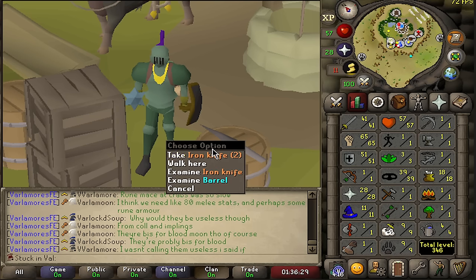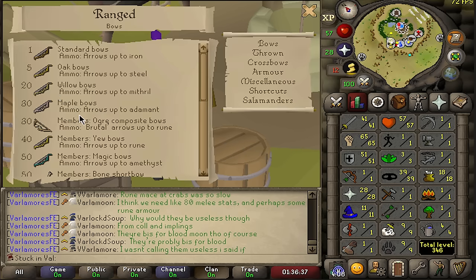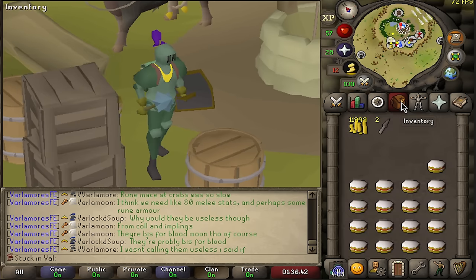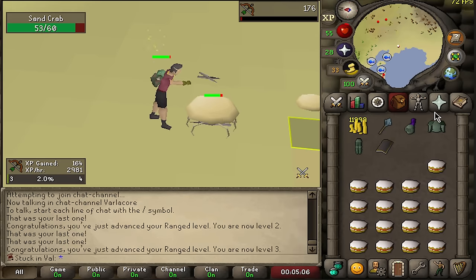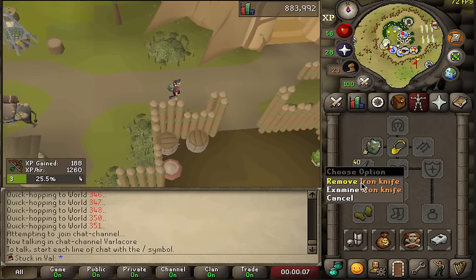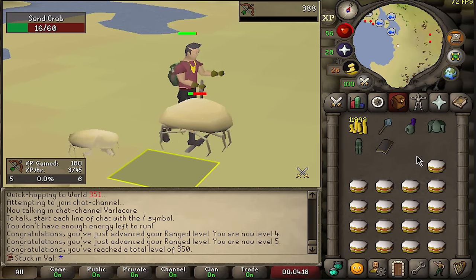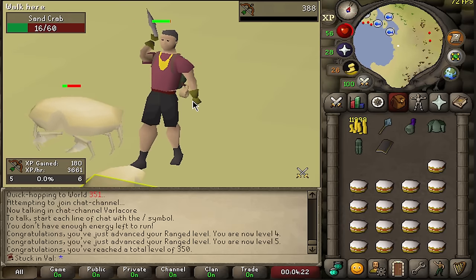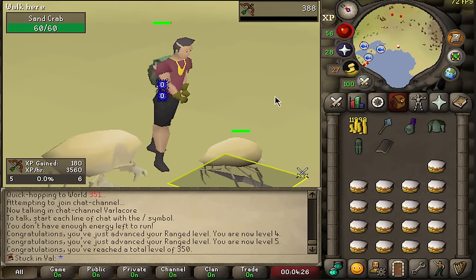Back in Varlamor. Tired of level 1 range, so hopping a few worlds to get iron knives. Only need to reach level 5 so I can use the oak shortbow I already have and all the arrows obtained as drops. Got 28 iron knives initially — not enough. Got 40 more. Reached level 5 range and can now wield the oak shortbow with the arrows from moss giants and hill giants.